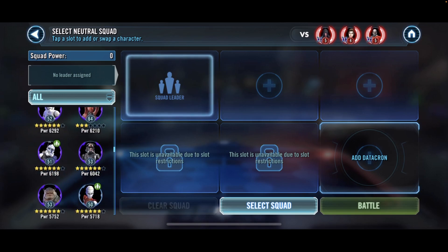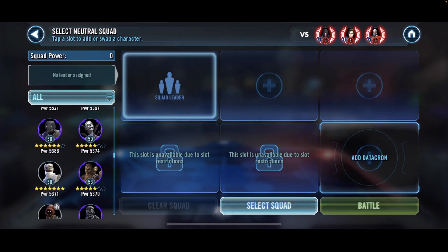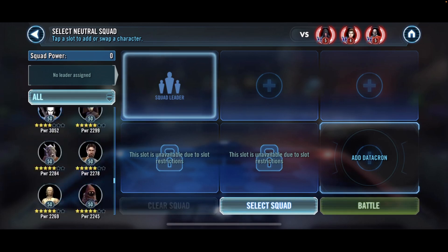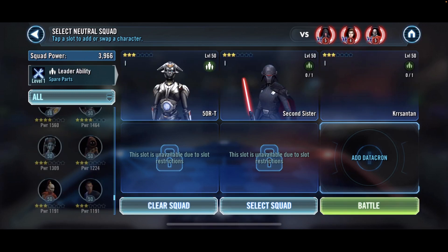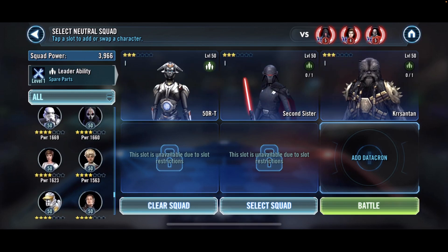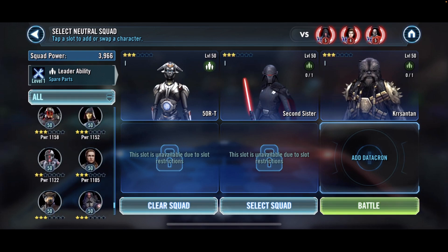We've managed to clear the Darth Revan team twice now with Qui-Gon. So we'll just stick to that — send in some trash and let them waste their abilities. We need Bastilla's Fear out, and Revan's AoE, probably the lightning too. Let's do that.